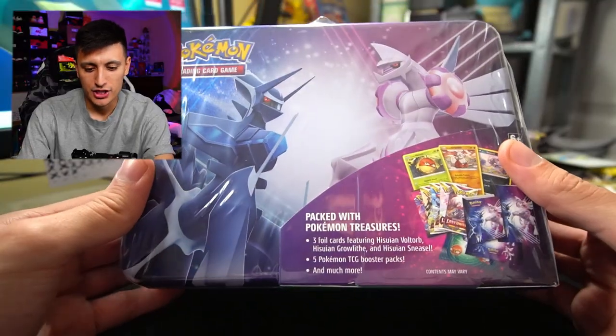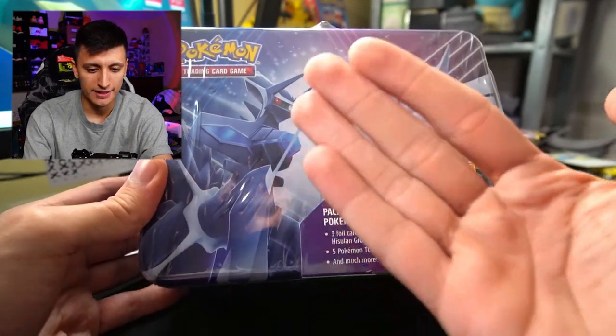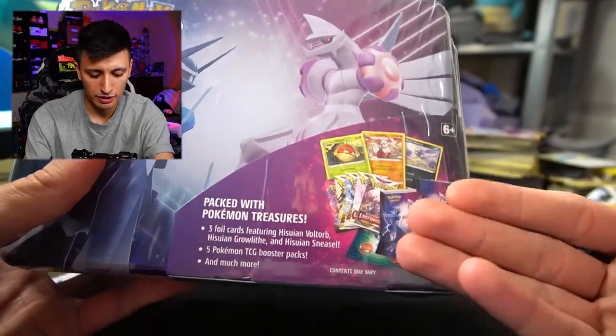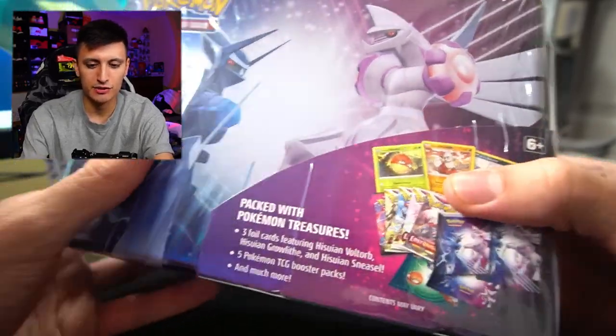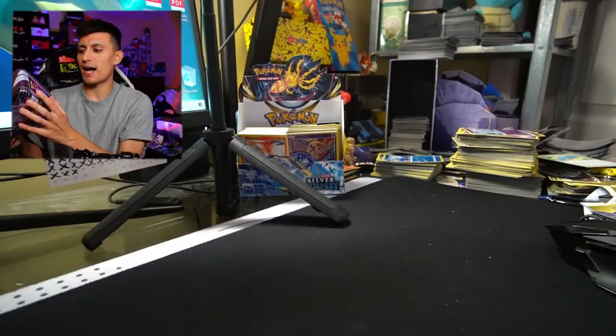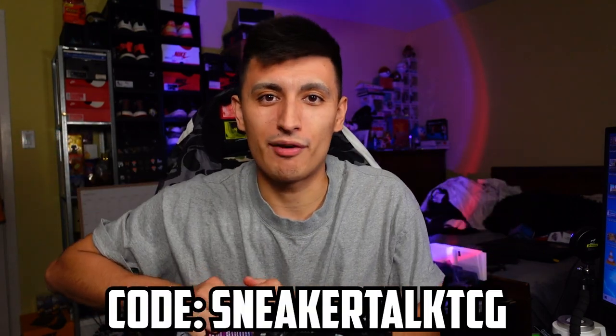Here's a look at the collector's chest for fall 2022. We've got the origin form Dialga and origin form Palkia, and it has a bunch of stuff inside with a teaser of everything included. This is a fun product to buy or give as a gift — it's about 26 Canadian dollars, roughly 22 US. I picked these up from Manta Trading, so use code SNEAKERTALKTCG to get 5% off.